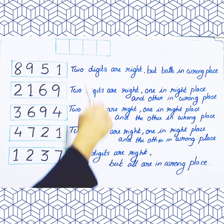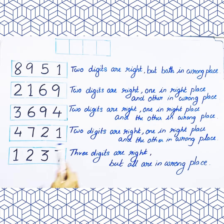You can start from any clue. Let me start from the last clue which says that three digits are right. Out of these four digits, three digits are right. So, let's choose one, two, three — these digits are the right digits.